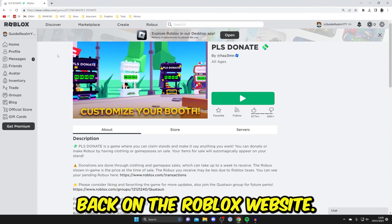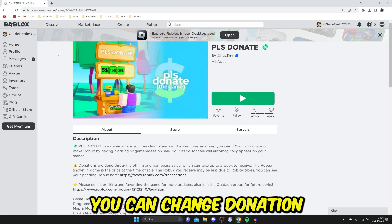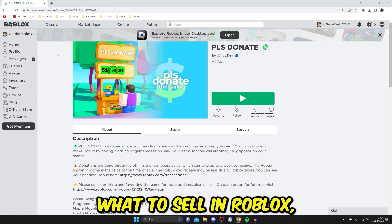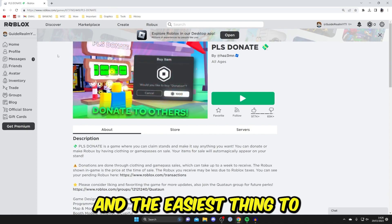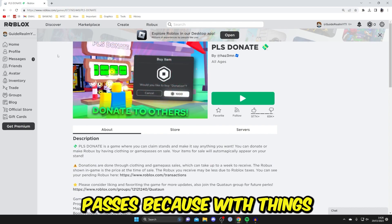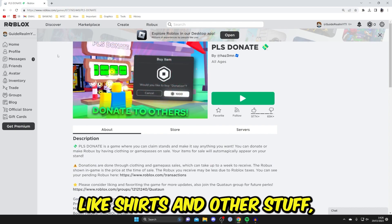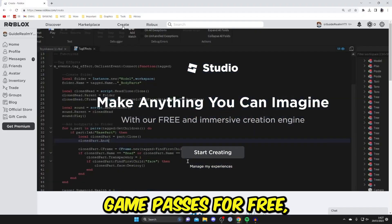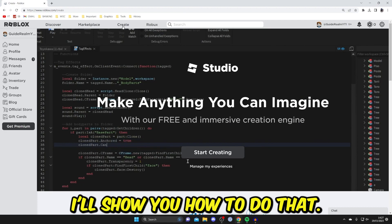Back on the Roblox website, you can change the donation buttons on your stand. You can choose what to sell — the easiest option is game passes. With things like shirts and other items, you have to pay 10 Robux to put them for sale, but game passes can be listed for free.